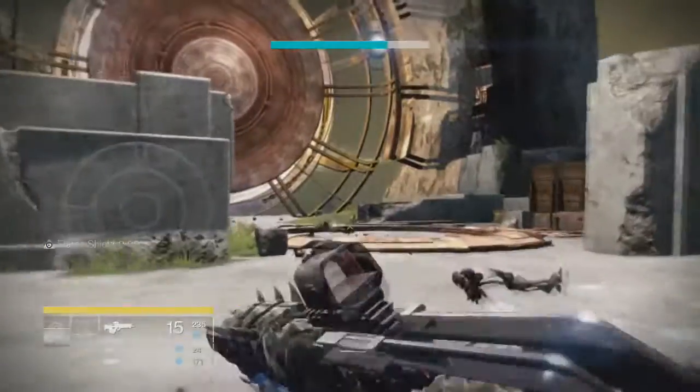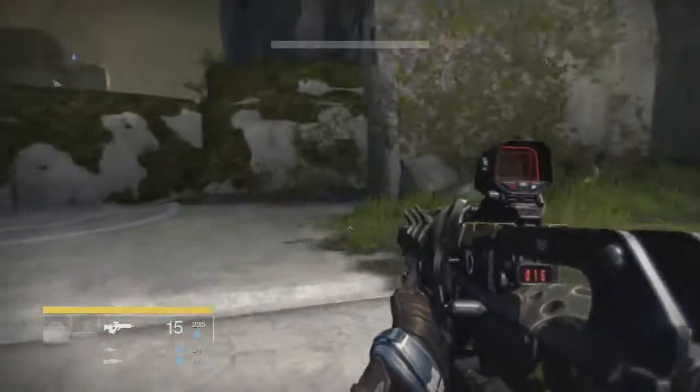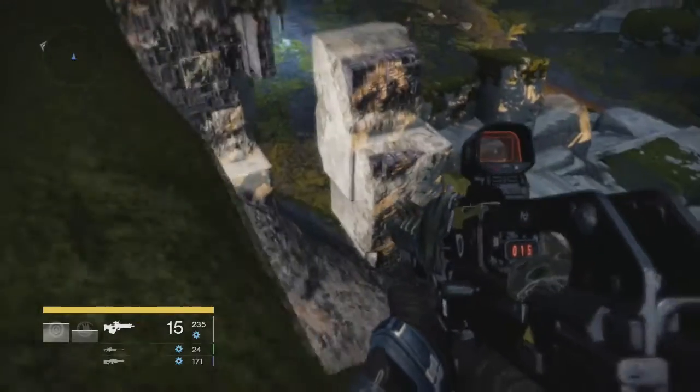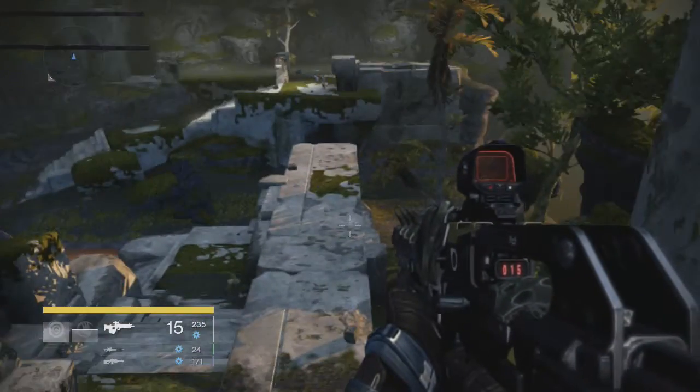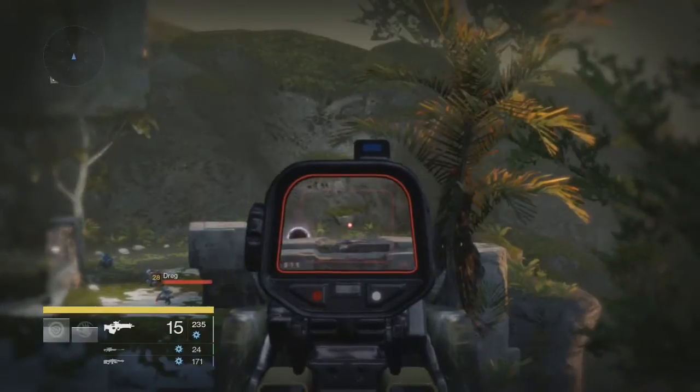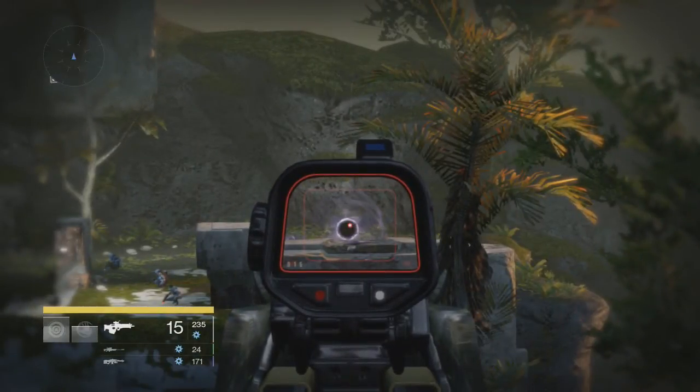The second target on Venus is going to be the Aether Runner. Continue on from Campus Nine, like pretend that you're doing the Gate Lord mission, and he'll be in where the Gate Lord normally is. He's over on the far left side of the map. I would never have known he was here if I hadn't been told.